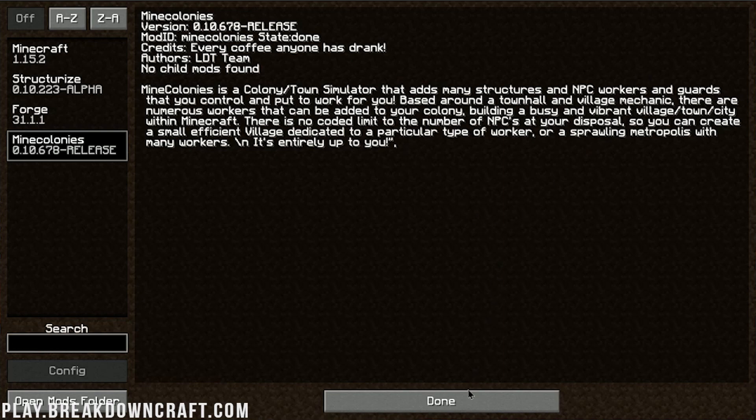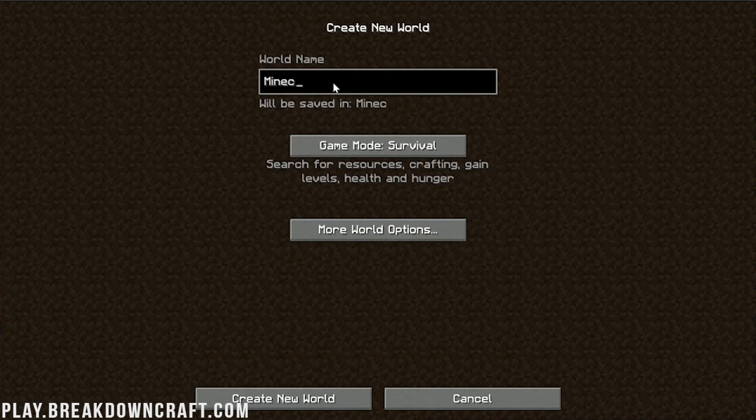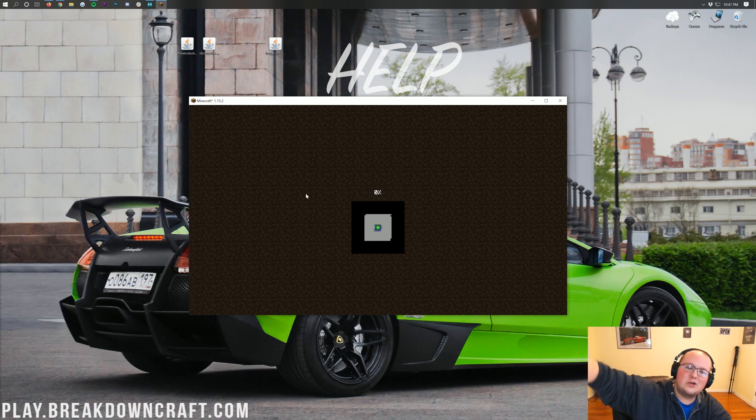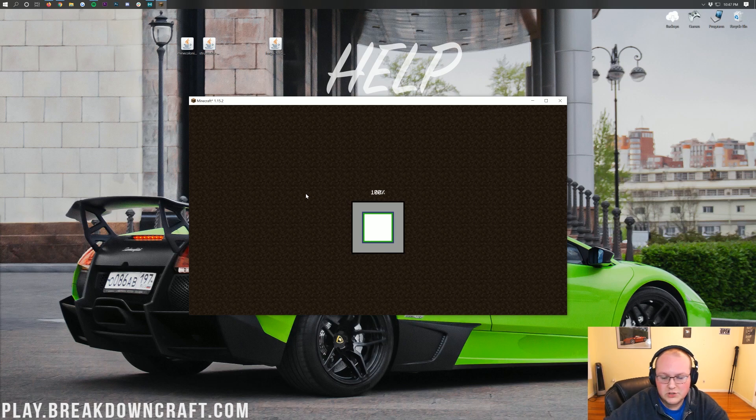It's based around a town hall and there is so much in this mod - I'm not going to be able to cover anywhere near all of it. I'm going to go ahead and spawn in creative because that's easier, leave the world settings default, and spawn right in. We have MineColonies installed at this point - the mod is up and the mod is working. So if you did enjoy this video and you got MineColonies installed, give this video a thumbs up and subscribe to the channel for more awesome Minecraft content every single day.